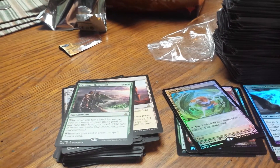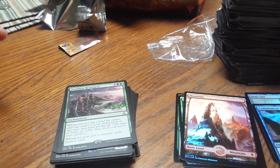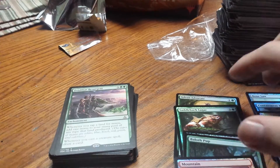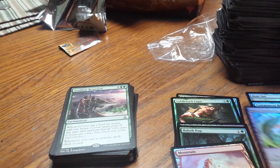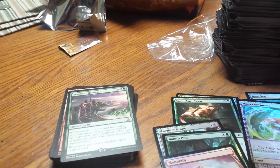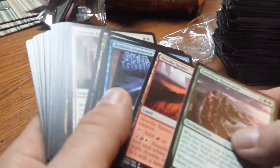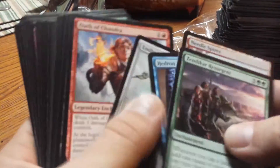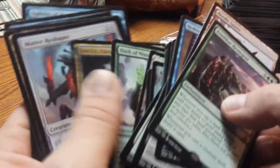So that's it, we got a few amazing cards there. We ended up with 7 foils, 1 expedition - pretty good. Thank you for watching. Here's a rundown of what we got: we got the planeswalker, Kozilek as well. Thank you for watching.